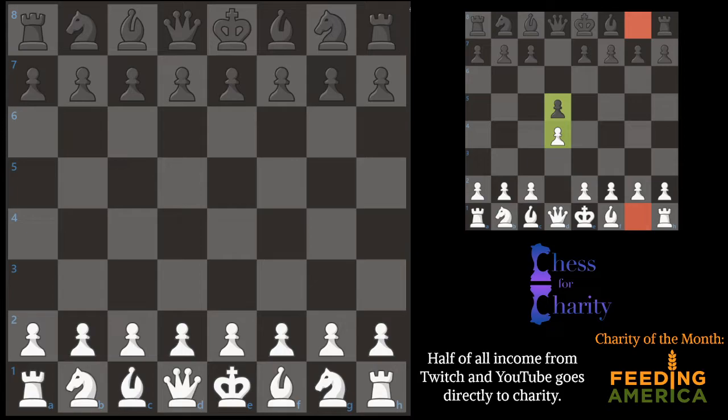You'll notice in this puzzle both of the knights are gone and both of the pawns have moved. It looks like it's only two moves, so here, here, and that's it.